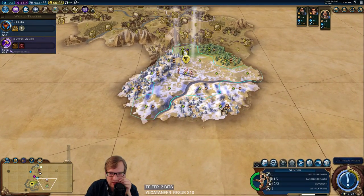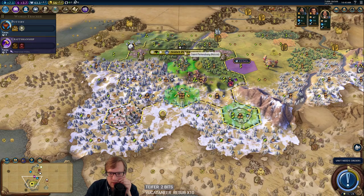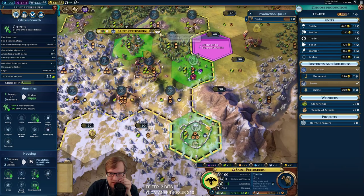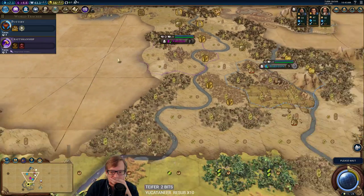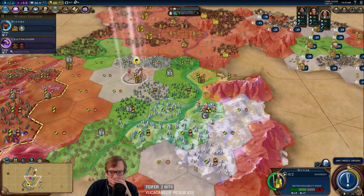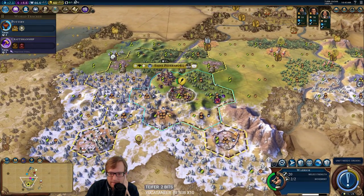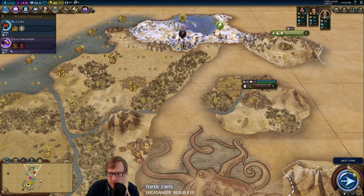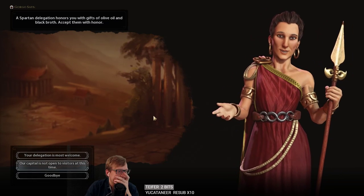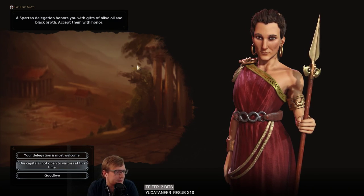I need to find out more about this terrain to see how much we're going to have to defend against Greece. Back down to two population here — probably just want to work those tiles so we can grow. I don't like unescorted settlers — it's a bad idea. Hopefully that's just China's problem and they'll come clear it.